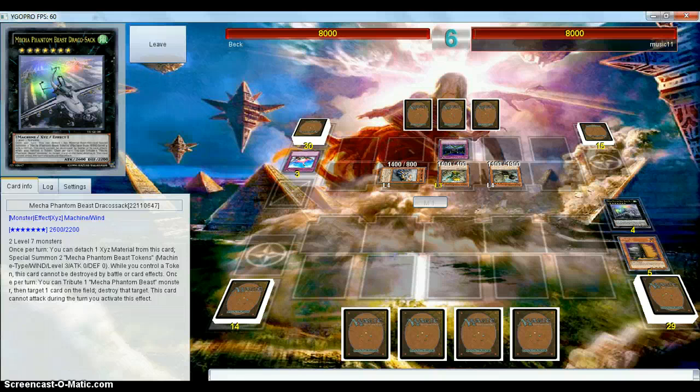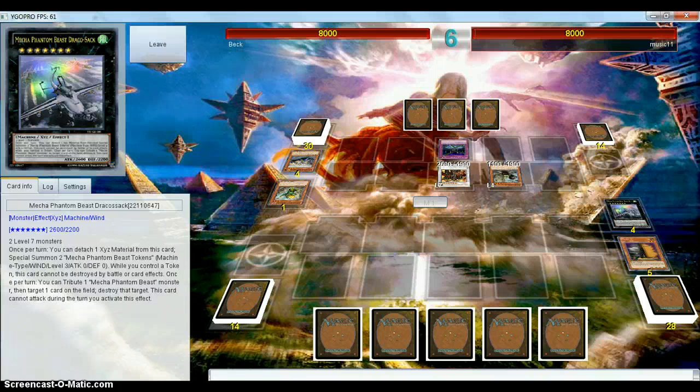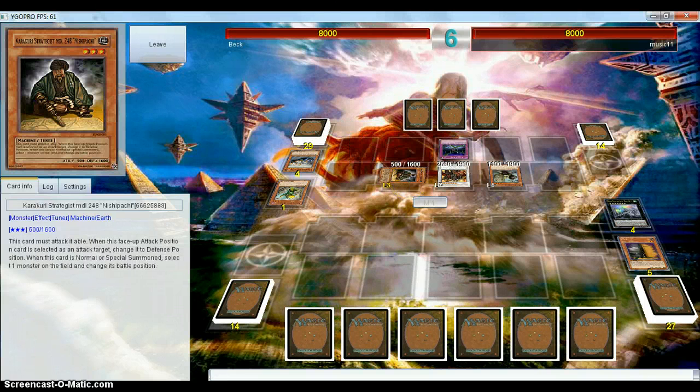Honestly, if I were him — not knowing if the Dragon player is running Swift Scarecrow — I would probably just go for it anyway. If he has Swift Scarecrow, he's probably got you. If he doesn't, then you've pretty much got game. He's definitely going to open up with a Beret into Nishpachi. And then Nishpachi's going to change his position, and then Armor will flip itself, then flip itself back up. This is all pretty standard combo stuff — I think we all saw Geargia Karakuri after it won that YCS last year. This deck got a lot meaner when people started discovering what the Teleport Engine can do with Karakuris, though.